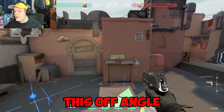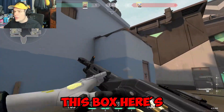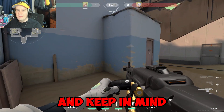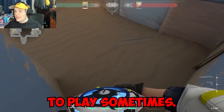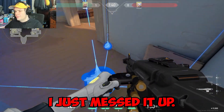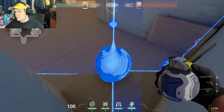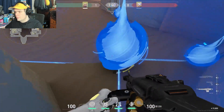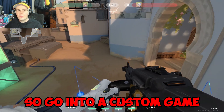You can do this wall boost absolutely anywhere — this box, that box, there are wall spots all over. Keep in mind you'll probably want to go into a custom game and practice this because it can be hard to land sometimes. As you can see I just messed it up here — but look, we got up. It just takes a little practice, so go into a custom game and try it out.